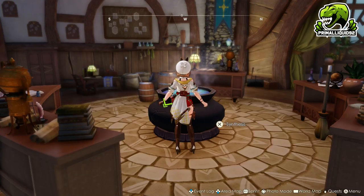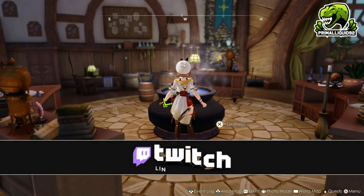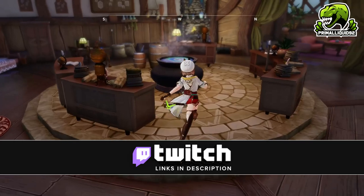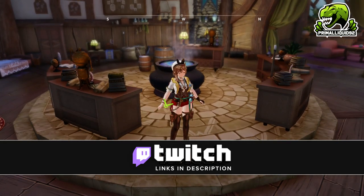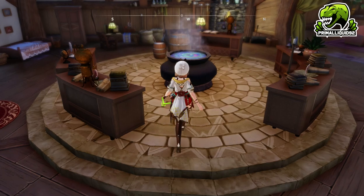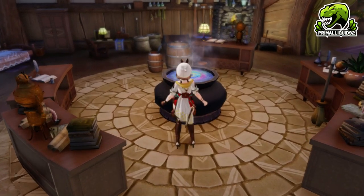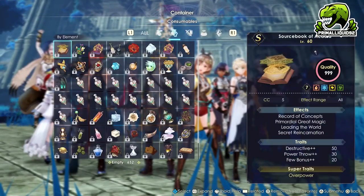What's going on everybody, I'm Primal Liquid and welcome to my guide for Atelier Riser 3. In this video, I'm going to be showing you guys how to create a perfect four element philosopher's stone, olden philosopher's stone, and even a whole bunch of other items as well, all with four elements.